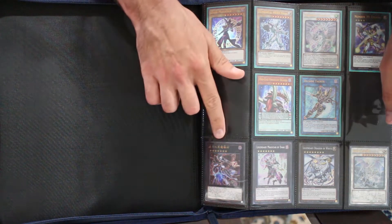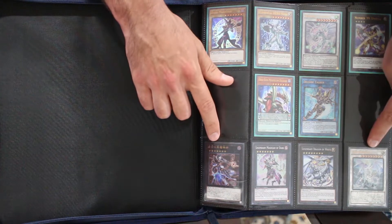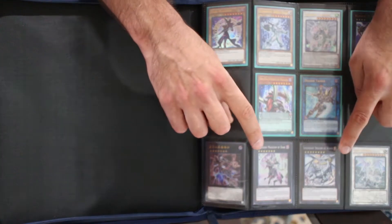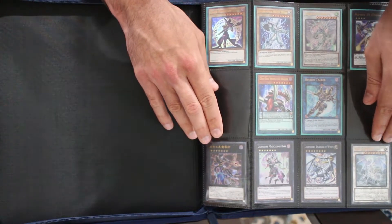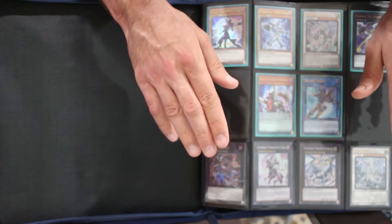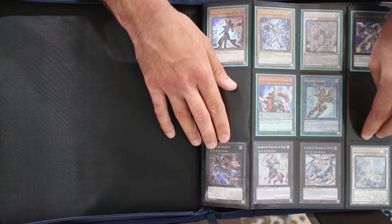Beyond that, we also have Ebon High Magician and Blue-Eyes Spirit Dragon, both in OCG ulti. I decided to put these here as complements towards the Magician of Dark and the Dragon of White, as kind of the retrains of Dark Magician and Blue-Eyes White Dragon respectively. They're two cards I really dig the designs of, and the OCG ultis do look extremely nice, so I wanted them.